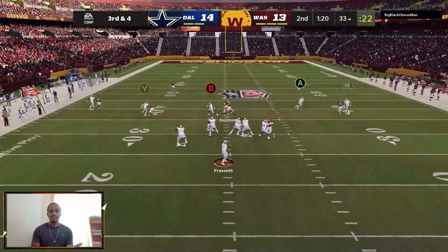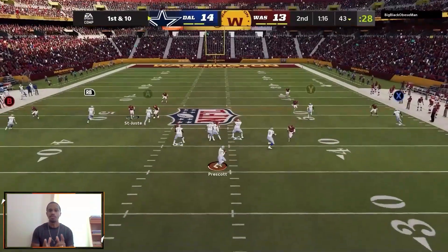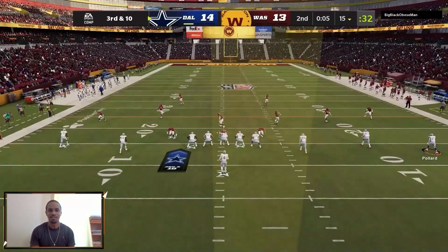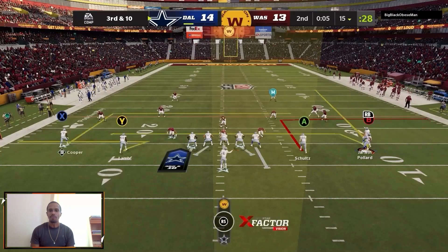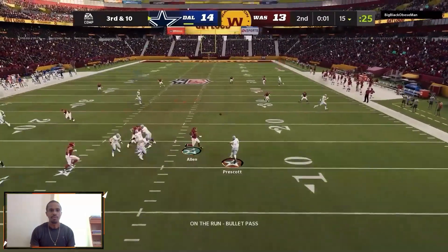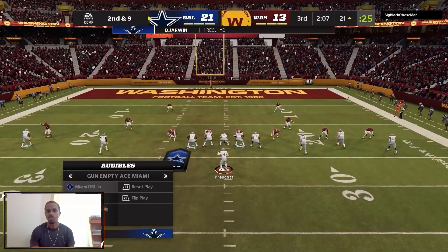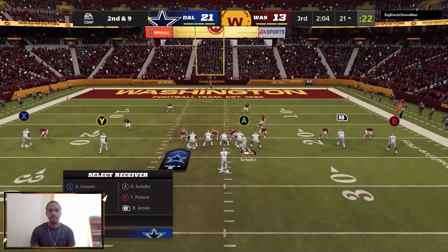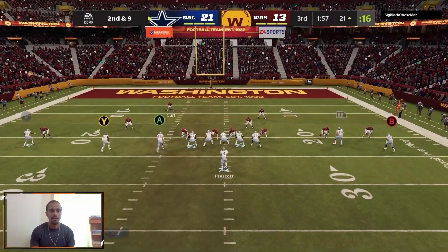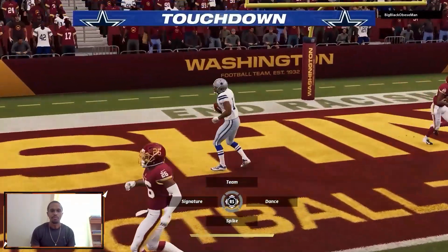The slant from Tony and the out route from Dalton Schultz or a tight end — those are two great, simple routes to mix in when Coop is on that outside release fade. Because if he doesn't get a release, you've got man-beating routes going in opposite directions. You just see which one they use and chase the one his user isn't covering. I'll do that again and I've done it a few times — it's very effective. Here I motioned the tight end all the way over to the other side of the field. Take the man-beating route that gets you seven points.